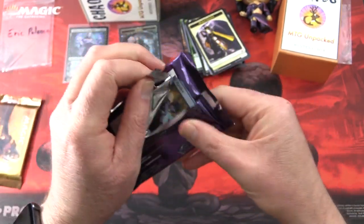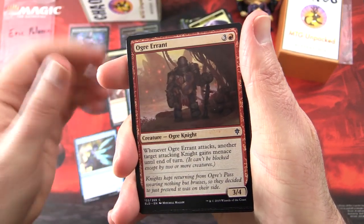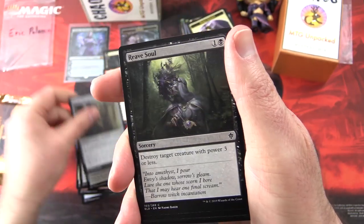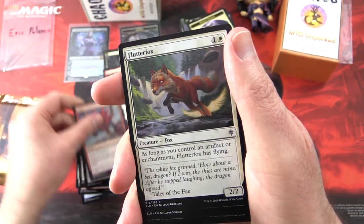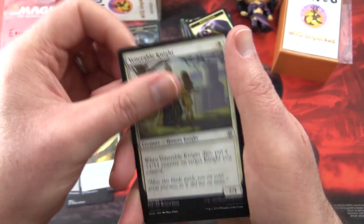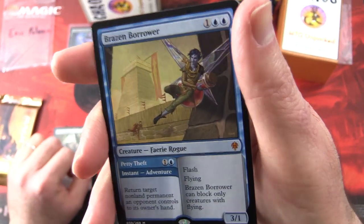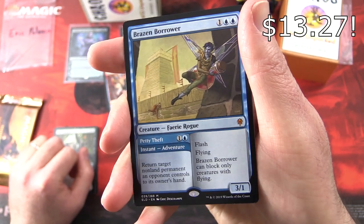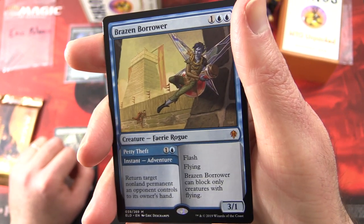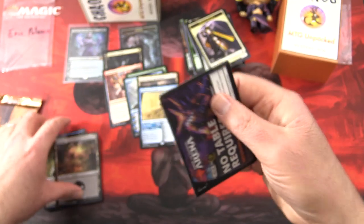Back to Throne of Eldraine. We get Tome Raider, Ogre Errant, True Love's Kiss, Malevolent Noble, Rosethorn Halberd, Lochthwain Gargoyle, Reeve of Power, Fling, Flutterfox, Witch's Cottage, Inquisitive Puppet, Venerable Knight, Bog Naughty. And another Mythic — what is happening today, people! Craziness. Brazen Borrower, Creature Fairy Rogue, 3/1 for three with Petty Theft — one and a blue instant Adventure: return target non-land permanent an opponent controls to its owner's hand. Has Flash and Flying, and it can only block creatures with Flying. Cool Swamp and an MTG Arena Token.